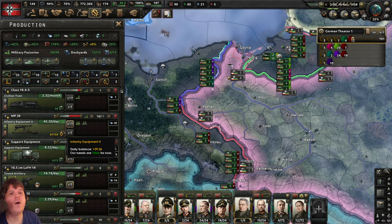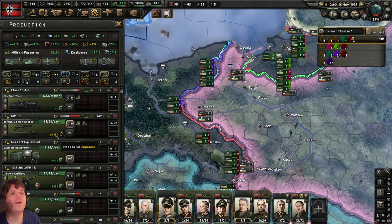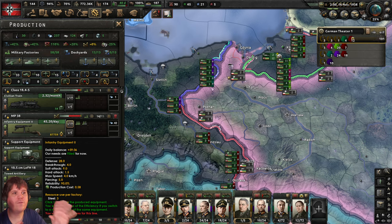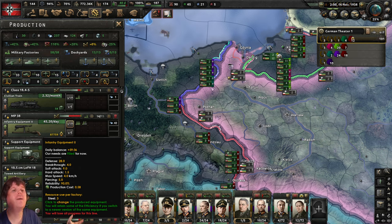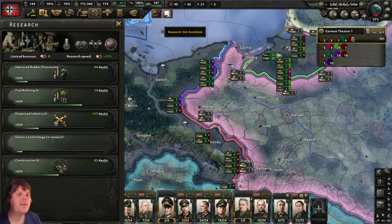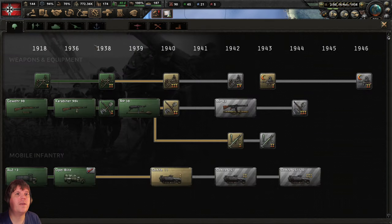Every single division in the field has the older style weapons, so all 87,759 guns will eventually want upgrading. As soon as we produce these new weapons, they go out to the front lines and try to upgrade what people have — the older weapons come back to the store cupboard. The newer weapons don't go into storage until everybody's been upgraded. That's a good thing about this game.